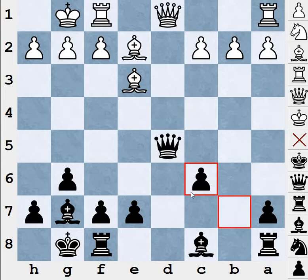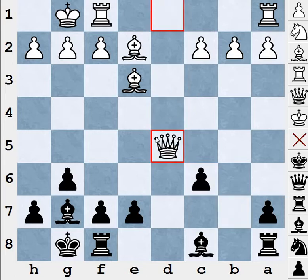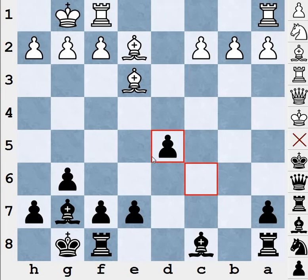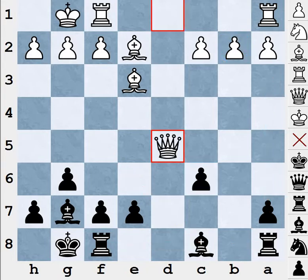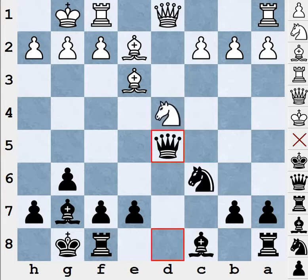Knight takes c6 is no threat because we can just capture it with the pawn. And if queen takes d5, pawn takes d5 — as I showed in the previous video in the second part — this pawn is attacked and we can bring the rook here after the bishop goes there. This rook can come here, pawn to a5, a4, a3, making these pawns weaker and winning all these pawns. It's pretty easy to play from here, so white is probably going to play bishop f3.